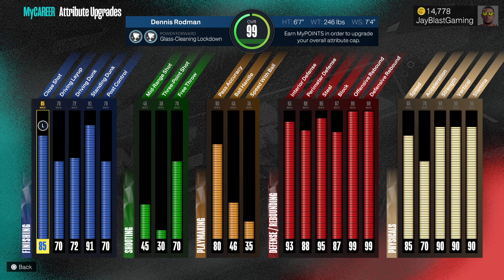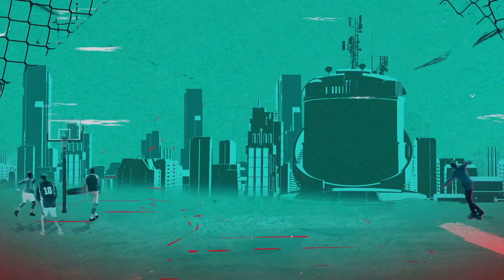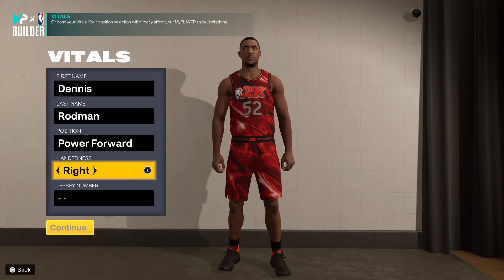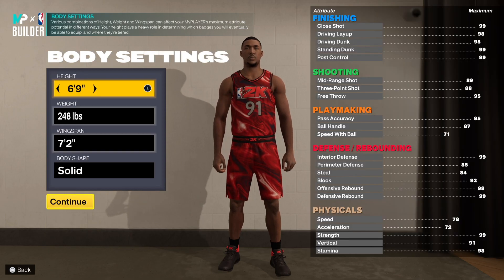So off the jump, the build as a whole is amazing. I'm revisiting this build to talk about what I would have changed now that I have more knowledge of the game. We're gonna go to the MyPlayer builder real quick. Power forward, right hand, and of course we've got to get that 91 jersey — pay homage to Rodman.